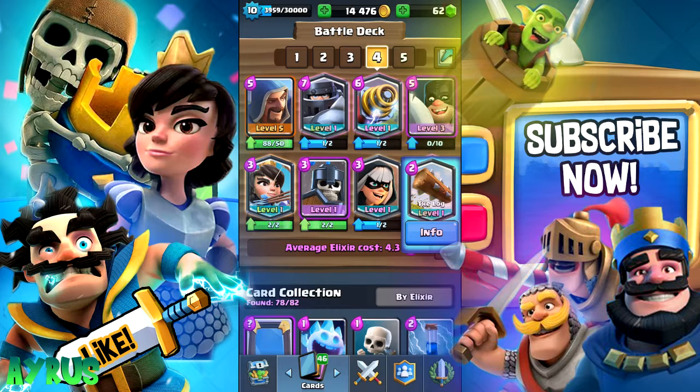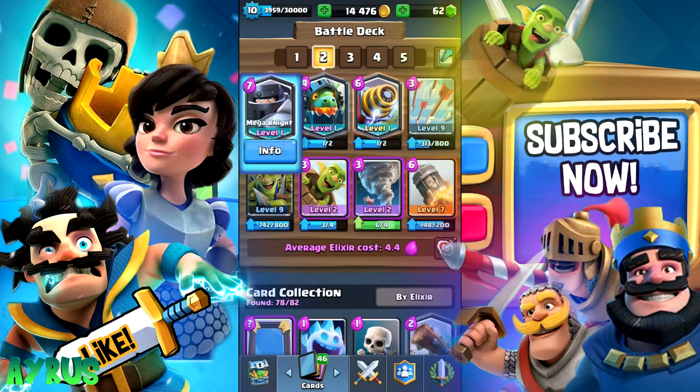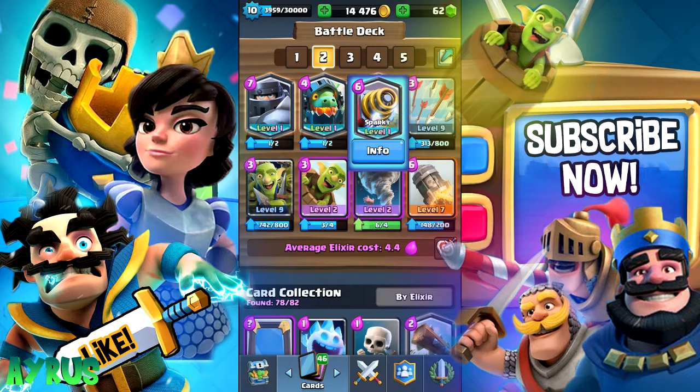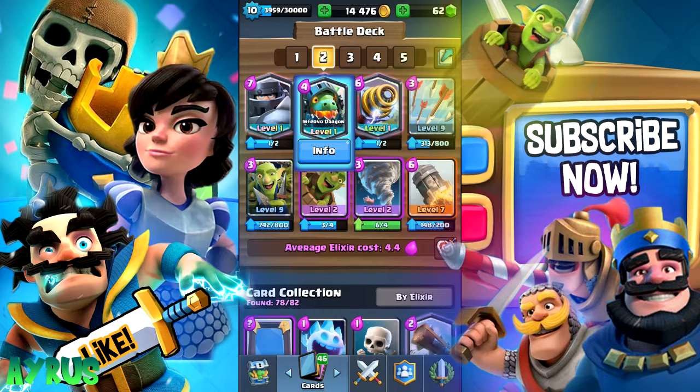I actually met this guy and played some 2 versus 2 and it was really awesome. We pretty much won so many battles I just cannot recall how many we won in a row. So this is by far the best 2 versus 2 deck. You can just give it a try. If you didn't see the video where I put this deck into action, you can go to the link in the description to find the Mega Knight Sparky deck. I highly recommend it if you have the Sparky, the Mega Knight, and also the Inferno Dragon — the 3 legendary cards. It's really going to help you a lot.